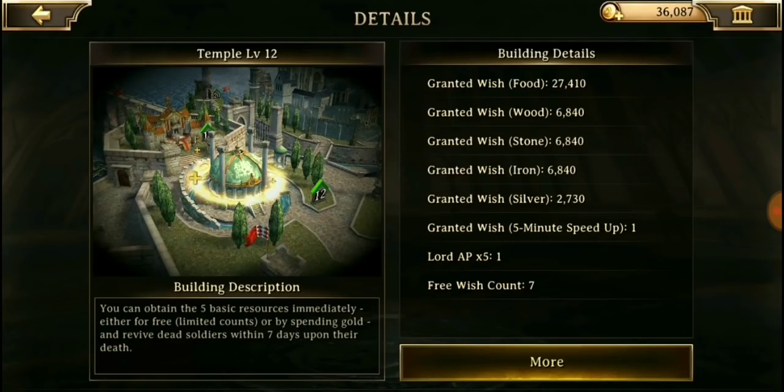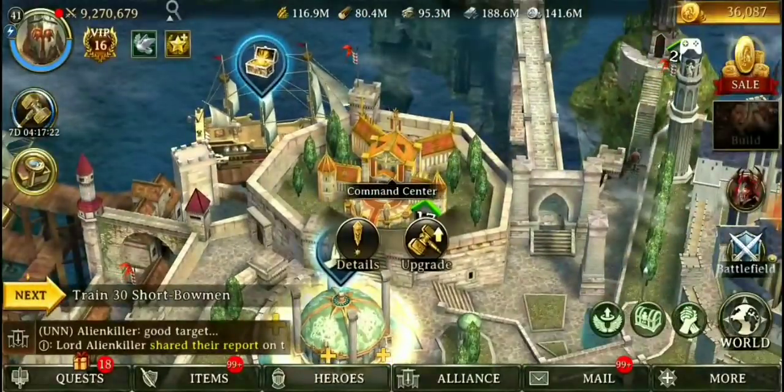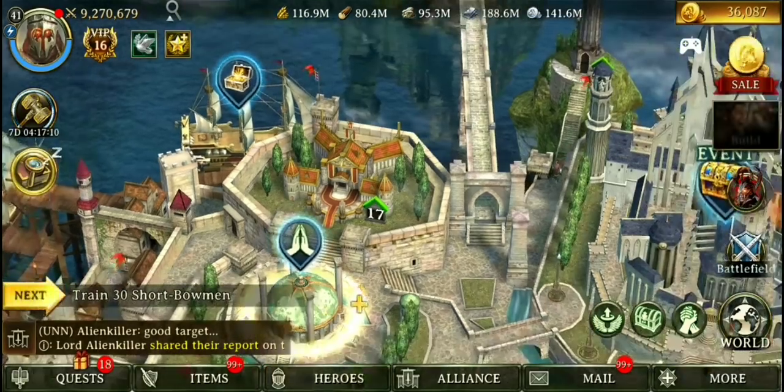This is your vision well, where you can actually get items a number of times per day. And then you have this command center, which is used to increase your march size. So if you want to have a higher march size, you keep upgrading that.